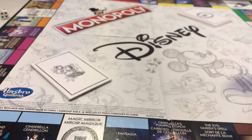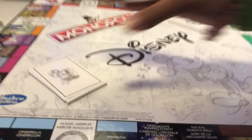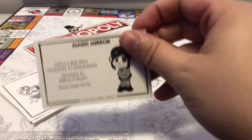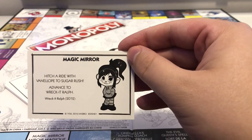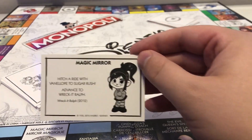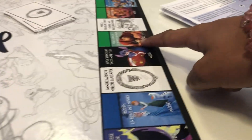Because Olaf gave me a warm hug, I get $200! Brendan, you better get one now. I'm gonna grab one of these magic mirror cards. 'Hitch a ride with Vanellope to Sugar Rush — advance to Wreck-It Ralph.' So where's Wreck-It Ralph? Right there — he's near the end of the board.